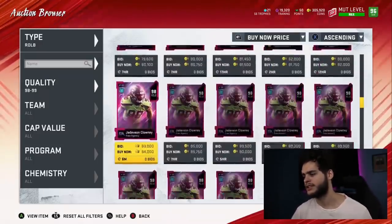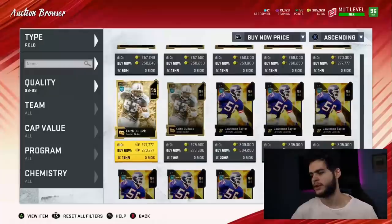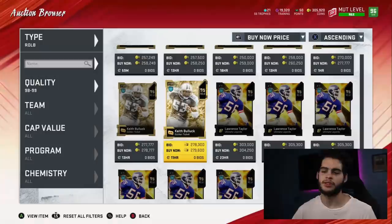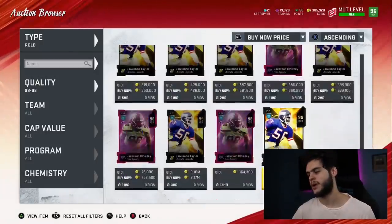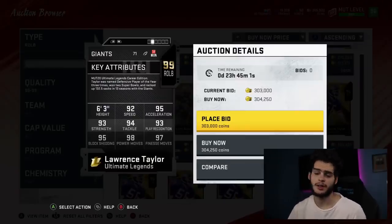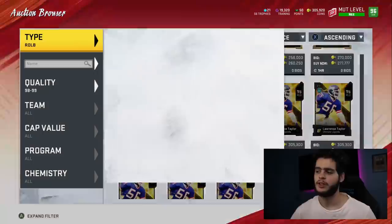For right outside linebacker, I've got a solid set-it-and-forget-it option: Lawrence Taylor. I think Keith Bullock is okay, but he can't pass rush. I'd go Lawrence Taylor again — if you're not a pass-rushing guy then go Keith Bullock, but Lawrence Taylor is the greatest rush linebacker every year in Madden. Set it and forget it. Maxed-out stats, basically golden ticket-esque.